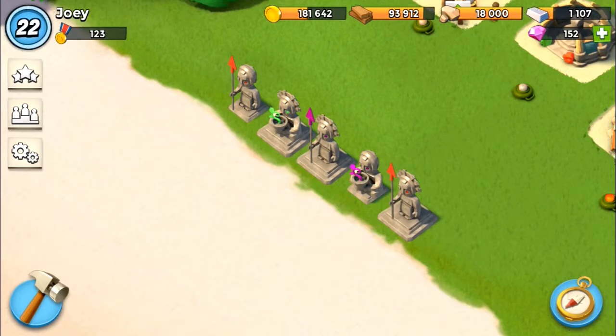Hey guys, what's up — this is Beecher Joe and I'm here today to continue our Boom Beach 101 series. Today we're going to be looking at the statues and the sculptor. The sculptor is used to create special statues.